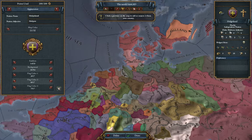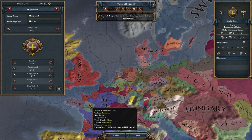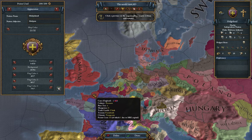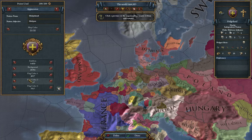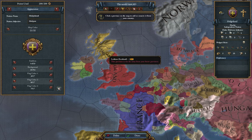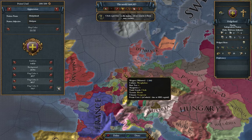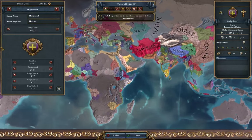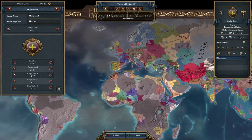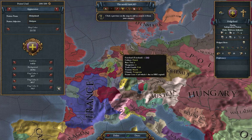I did a whole bunch of agonizing over what country to play in the new Common Sense expansion. I really want to play with the English monarchy and the new parliament system — constitutional monarchy and constitutional republic. But the only way to play that from the start is to play as England. I didn't want to play as England because I just finished a really long campaign as Scotland, formed Great Britain, and kind of did the whole English thing. I wanted to play as Protestant.